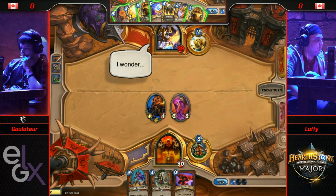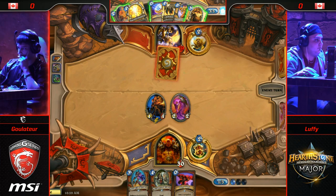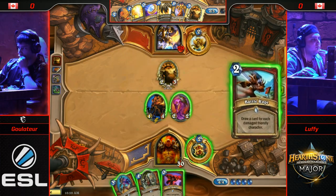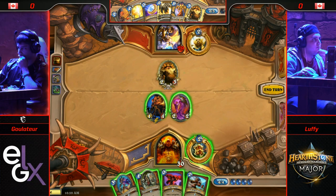We get a look at Luffy's hand — Bloodhoof Brave and Rampaging Ghoul. This hand feels like it's lacking a bit of card draw, but should he find a situation where he could draw some cards, this is looking pretty decent. He did have to invest two of those cards straight into the Doomsayer.